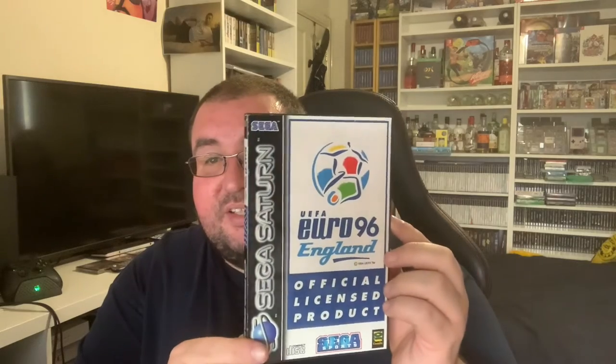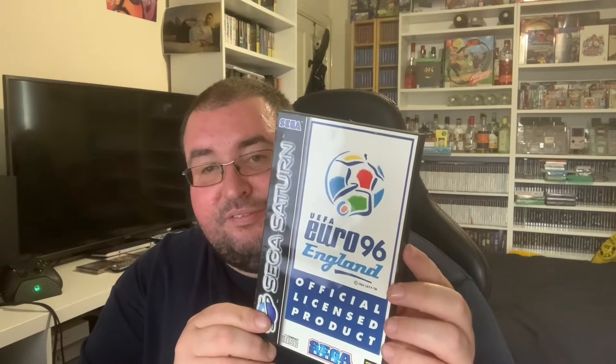Next up we have got a football game. This one seemed to be quite a tricky one to come by — I ordered it from CEX, it was the only one in stock. It had a manual and they're in all right condition. I had to glue the front cover back on. It is UEFA Euro 96 England — official licensed product by Sega Sports.